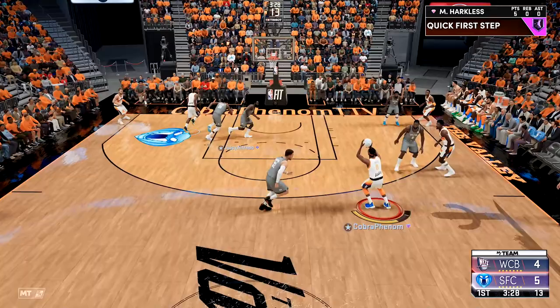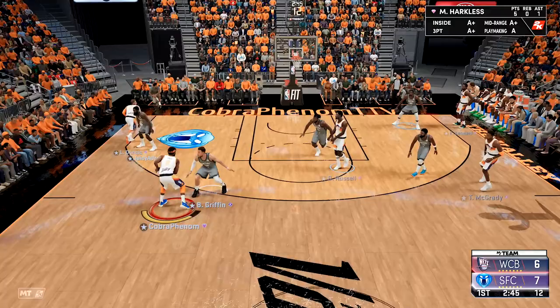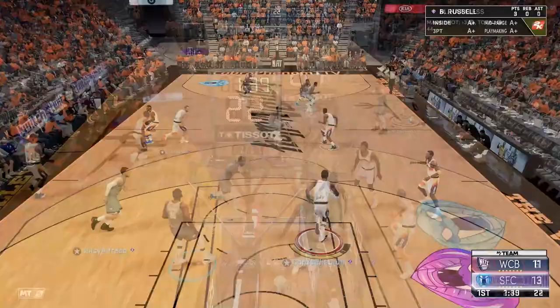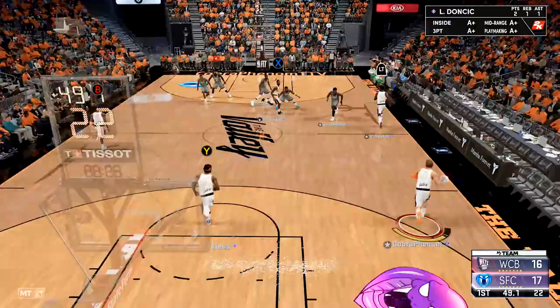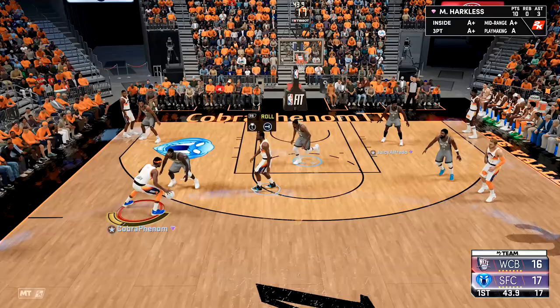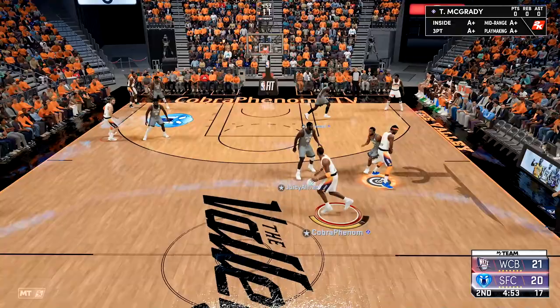A little pick and roll, we find Luka right there — hit the white but I'll take it, that's an assist. Five points, one assist with my boy Maurice, and then we green it again for the second time. Look at the ball handling — he sneaks a little pass in there. This Maurice is very very nice for a pink diamond. We are three for three, 13 points in the first quarter.